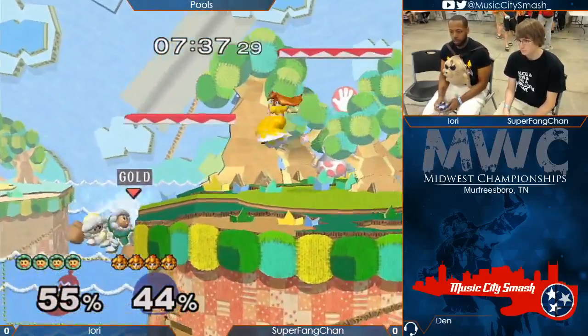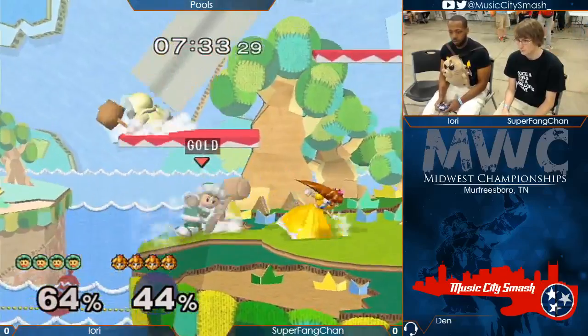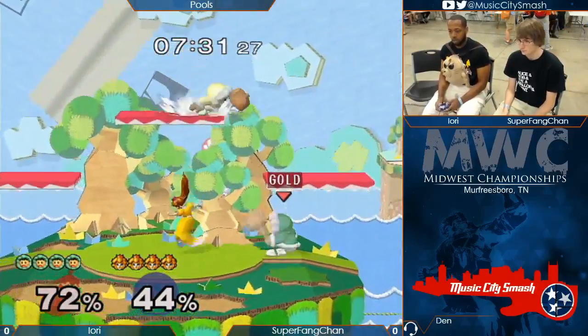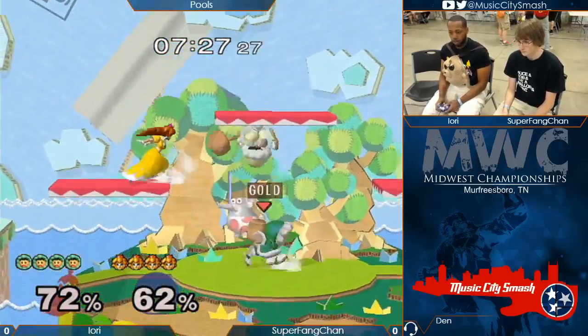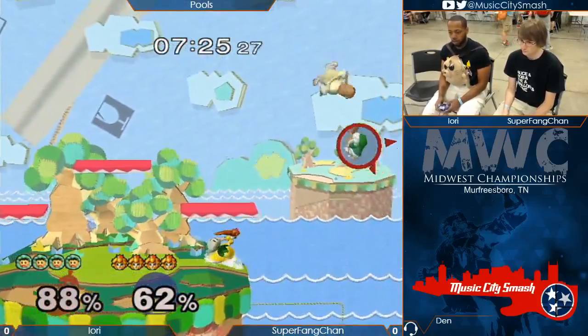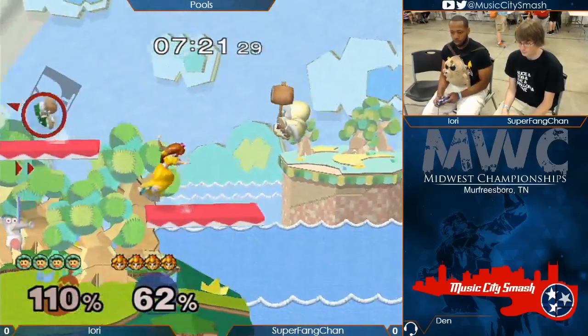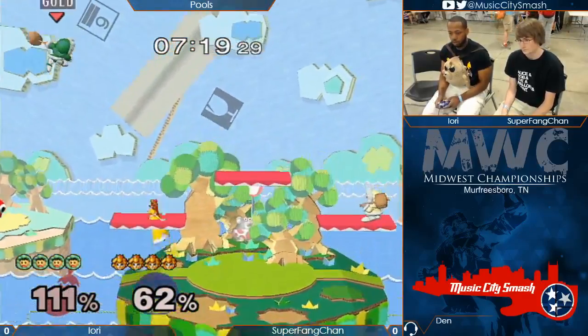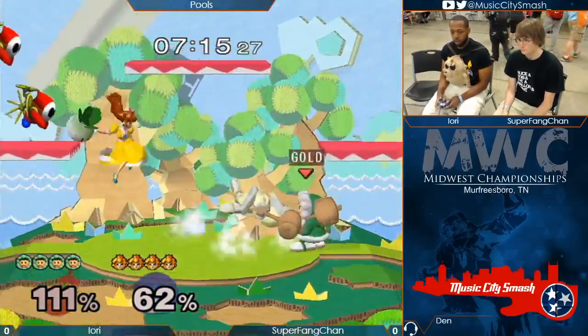Peach's tools against Ice Climbers are actually insane. You can do things like flow cancel nair Nana literally across stage to death, and then things like down smash are auto separation tools. It's like shine except it can do like 40%. And then Peach has such a simple time, at least from what I've seen, just edge guarding the Ice Climbers.